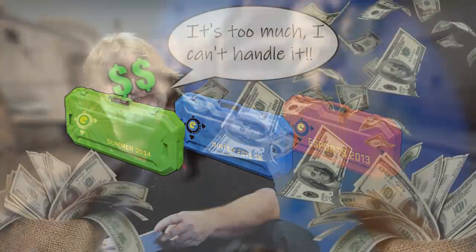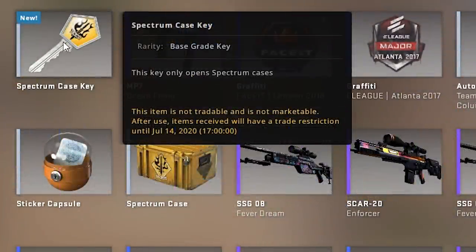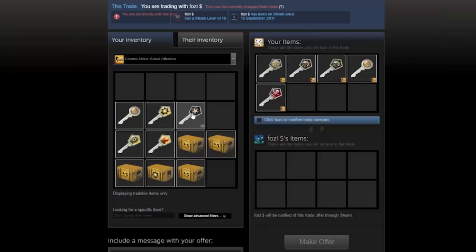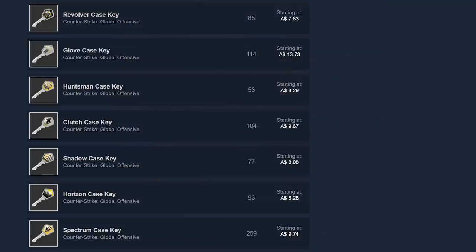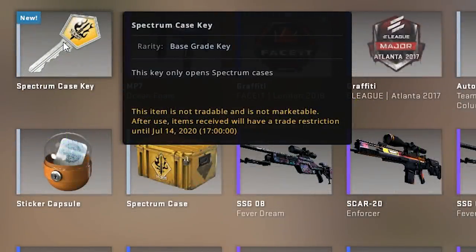You'll probably remember when Valve essentially discontinued keys as a tradable item. You can still buy them, obviously, but you can't trade them or sell them on the market afterwards. The stated reason was to combat money laundering, and in the case of trading, I can imagine keys were being used for that. But preventing people from selling keys on the Steam market is a bit weird — that's not going to stop money laundering. Probably the real reason is that the prices of keys were constantly getting screwed with by all sorts of exchange rate issues, most of it coming from Turkey and Argentina. Make it impossible to resell the keys and you fix the problem.